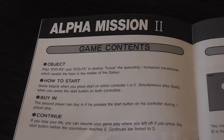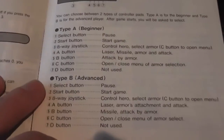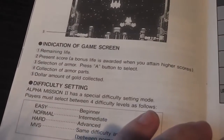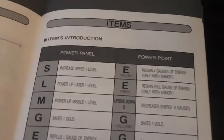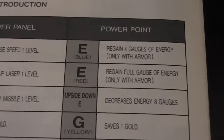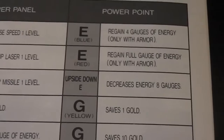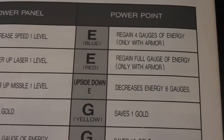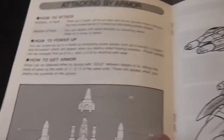So you've got game contents, how to save and load if you've got a memory card, controls of which there's two types, information about the game screen and difficulty setting. Then there's a list of the different items — particularly interesting are the power points. You've got these E's to regain full gauges of energy, and then an upside-down E which decreases energy by 8 gauges. Well, surely an upside-down E is an E — that's a bit peculiar. Lots of other options there, which are pickups within the game of course.